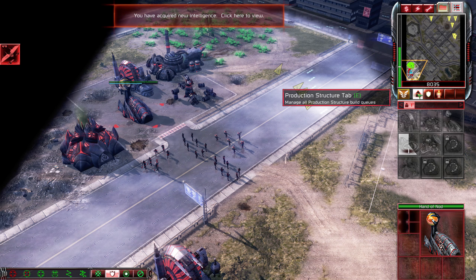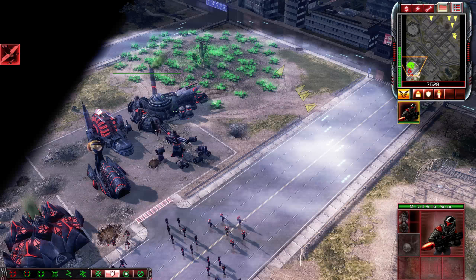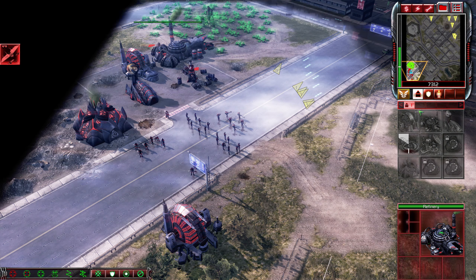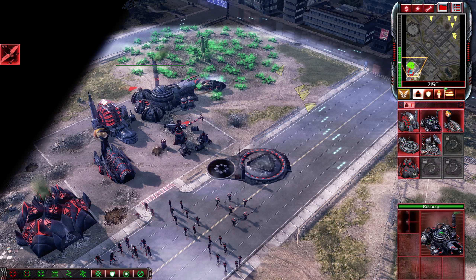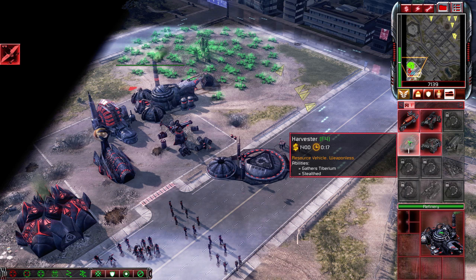We'll just generally expand our base. Get some anti-air, and let's also get an arms factory because that is going to prove useful. Get another harvester — well, that is not a harvester, that is the Scalero IPC.